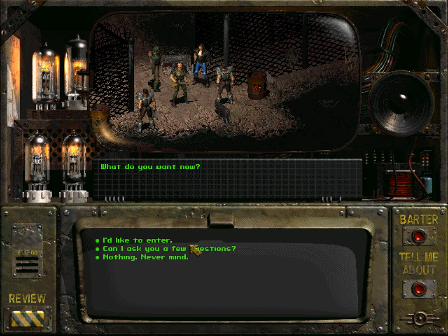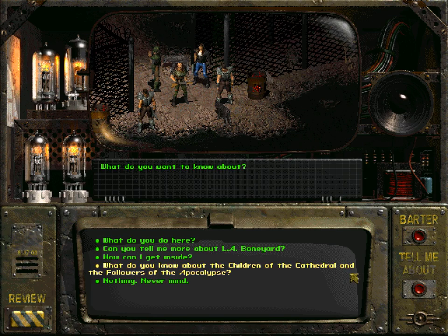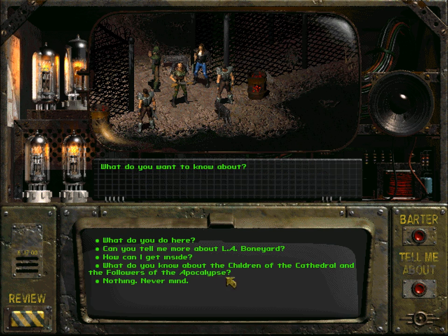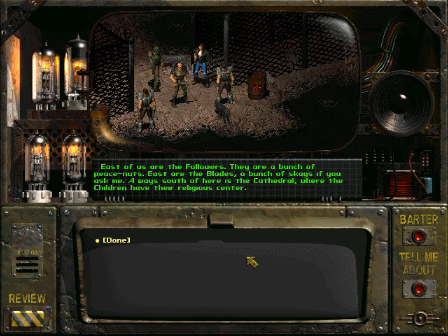Can I ask you a few questions? What do you do here? 'I'm one of the Regulators. It's our job to keep the peace in Adytum and to protect the town. Our boss Caleb could tell you more.' Can you tell me more about LA Boneyard? 'East of us are the Followers — those are a bunch of peace nuts. East are the Blades, a bunch of skags if you ask me.'